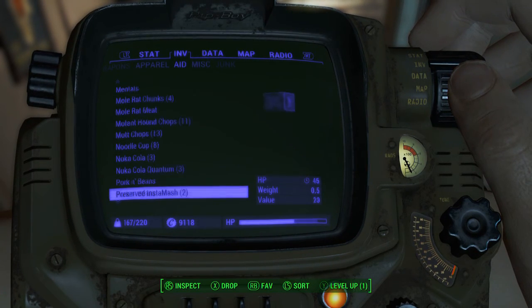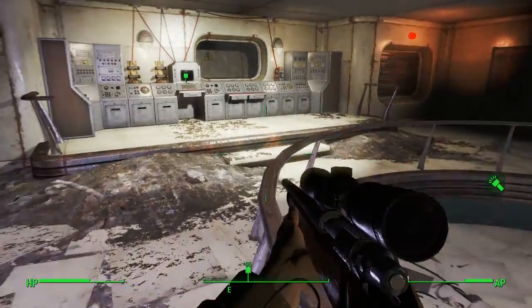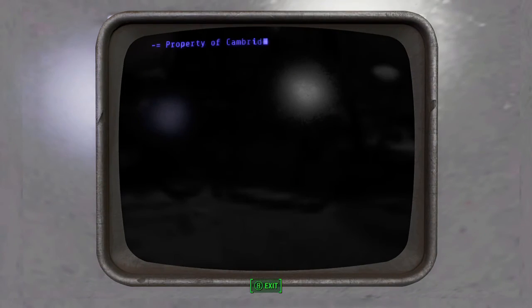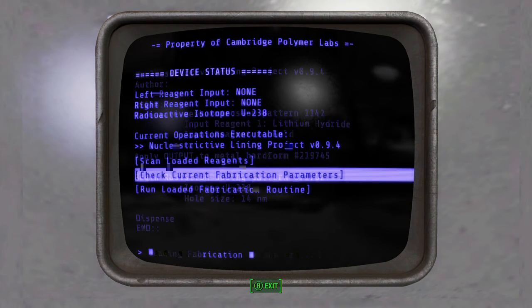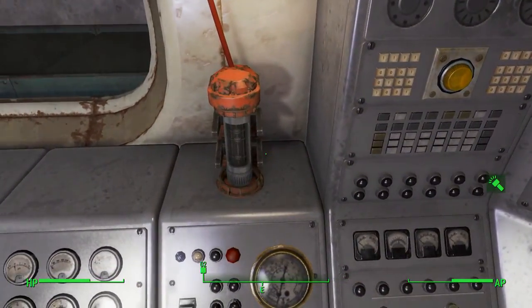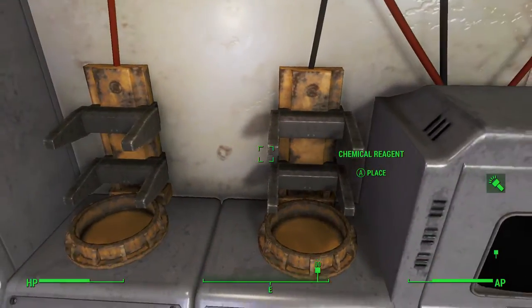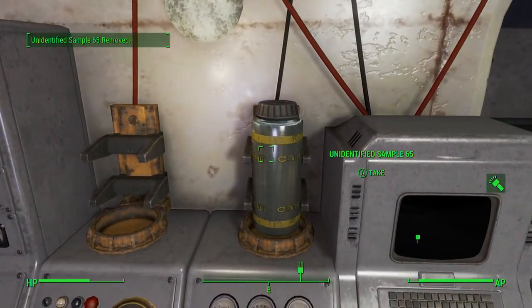Then you're going to come back to this area. Right here at the polymer coating applicator, you're going to hop on and check the current fabrication parameters. You will see what you need: lithium hydride and gold, as well as isotope U-238. The isotope U-238 goes in its own slot — it's the only thing that gives you the option to place it there.